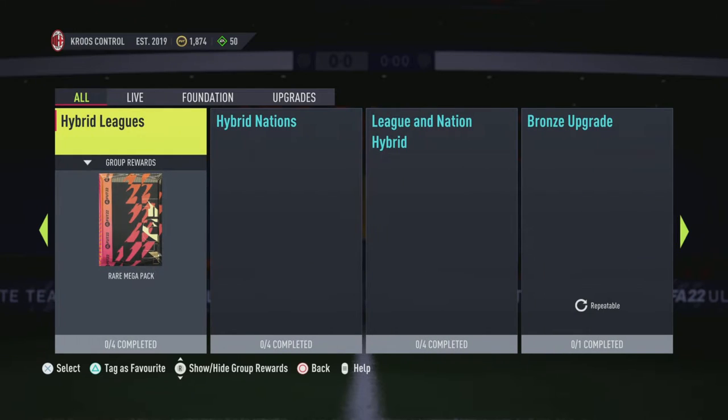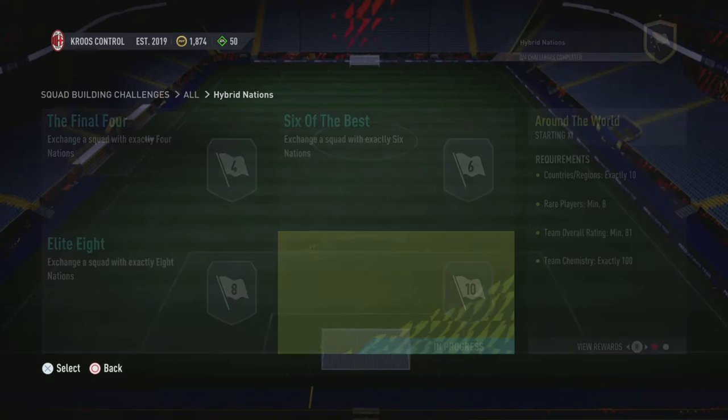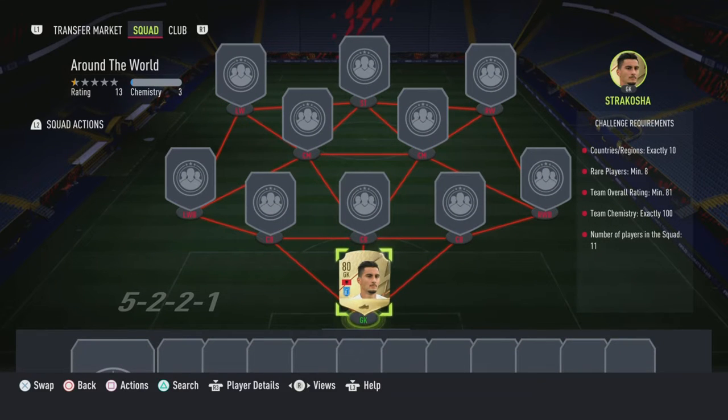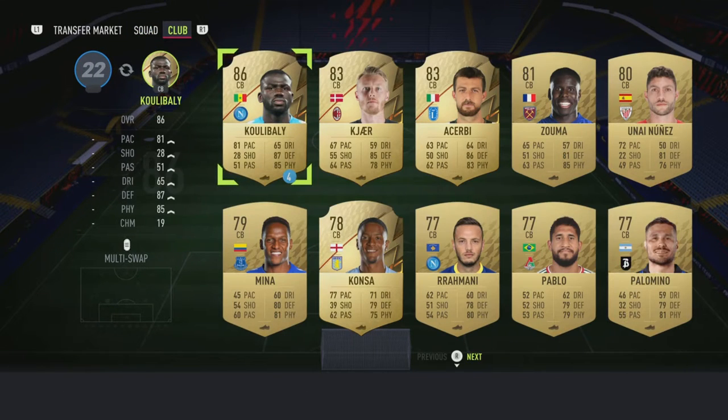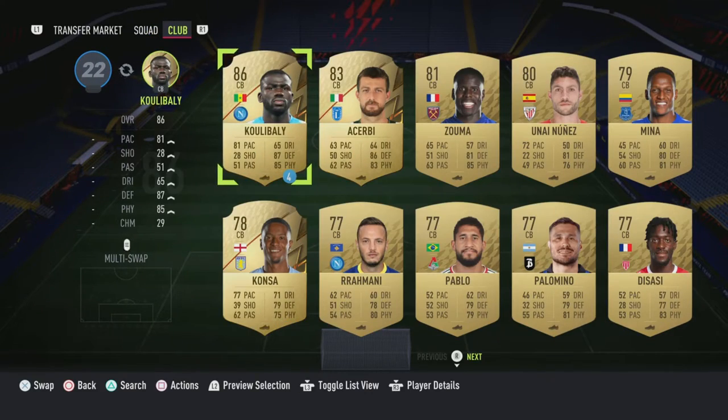What you want to do is go to the SBCs and go to Hybrid Nations. You go down and you go to Around the World and you start doing this. I see that is the goalkeeper, so let me just cut straight to the full team so you know what players to buy.